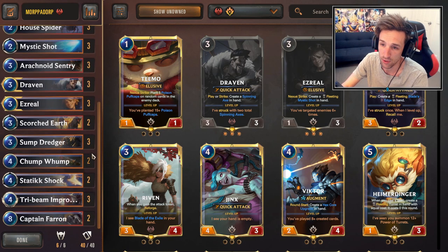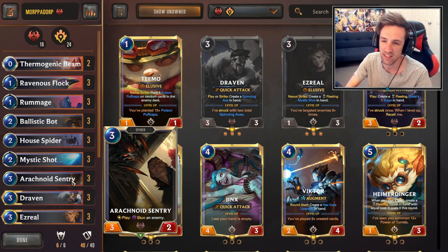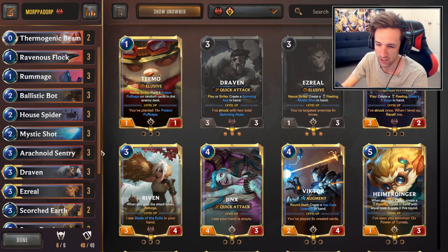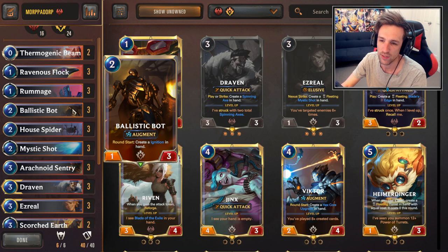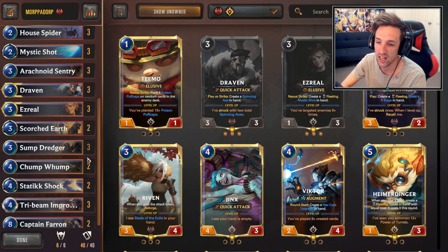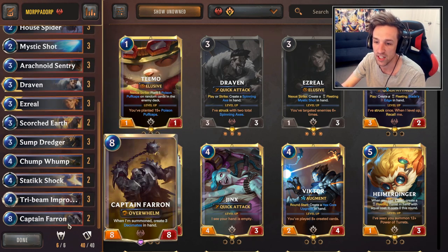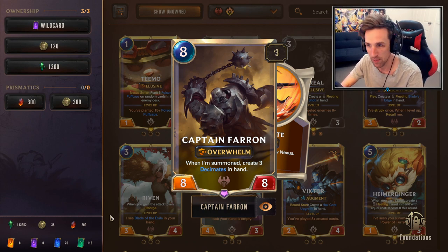I realized this deck is not too hard to play after about 20 or so games with it. You pretty much play some stuff on curve and kind of pass against your opponent when you can, forcing them to play stuff because your deck is really good at reacting to any plays your opponent makes. You play Ballistic Bot early to generate value, play Draven early to generate more value and pressure your opponent. You've got decent mid-range units, cheap removal, and then in the late game you have Captain Farron to over-the-top your opponent as the ultimate late-game control finisher.